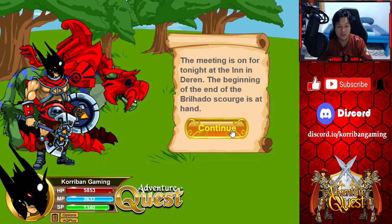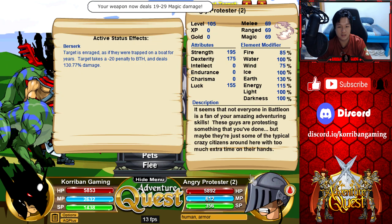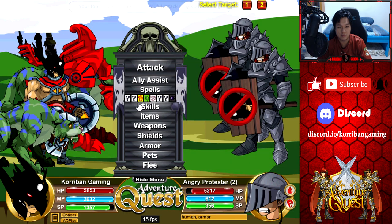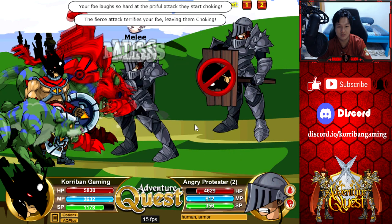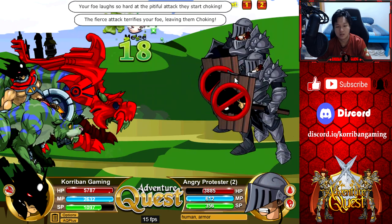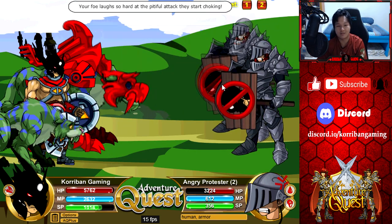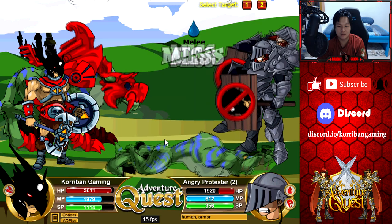'The meeting is on for tonight at the inn in Durand — the beginning of the end of the Brilhado Scourge is at hand.' Yes, and we just find it conveniently lying around. 2 angry protesters — okay, but they are underleveled, so that's a good thing. Berserk: target takes minus 20 penalty to BTH and deals 130% damage. It seems this one has updated artwork — the armor is definitely updated. Who still remembers the old angry protesters? It was a female angry protester with a signboard with your face on it. The old angry protesters were quite iconic inside of Adventure Quest.